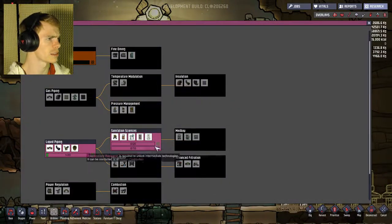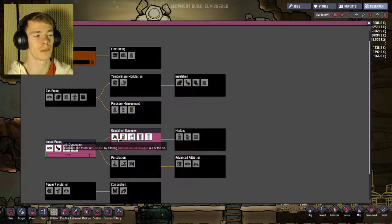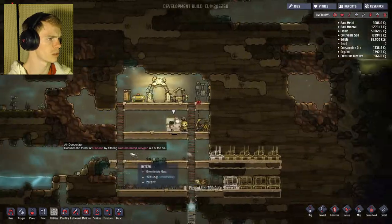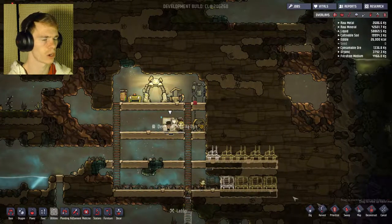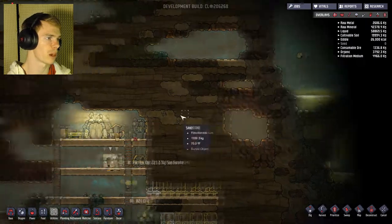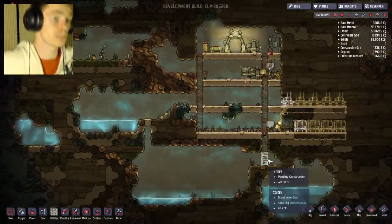I selected this research because it takes care of contaminated oxygen. So I can go up here and get rid of the contaminated oxygen up here. And I believe the outhouse is going to have contaminated oxygen at some point too.